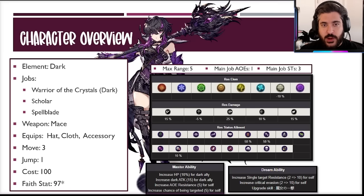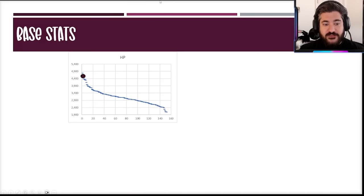Looking at the mastery ability and the dream ability unique to her: the mastery is a 5 and 8 AOE resistance and also 5 hate to start the battle — exceptionally important for tanks. For the dream ability, they give her 10 unit resistance and crit evade of 10, which is interesting. They do some little games with her luck stat that we'll see in a moment.